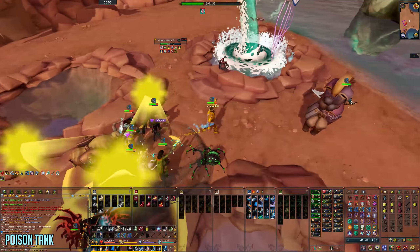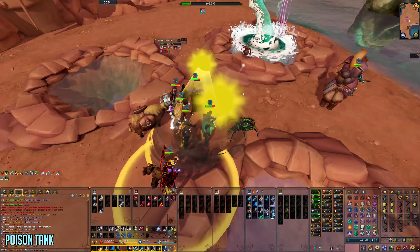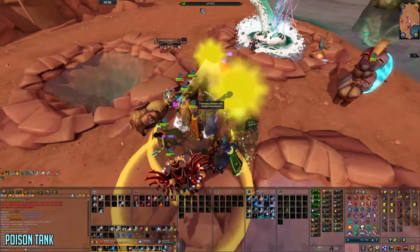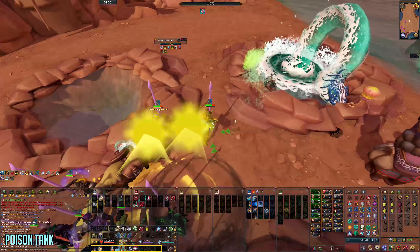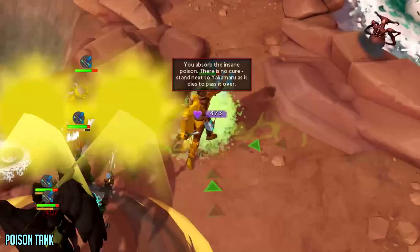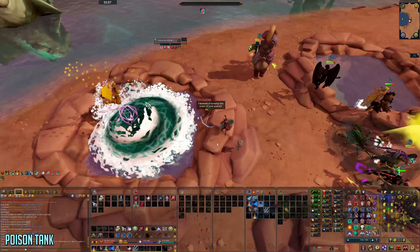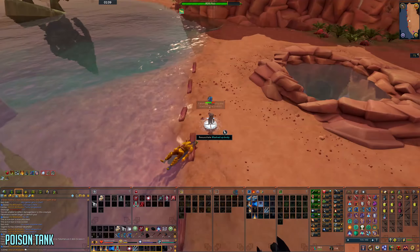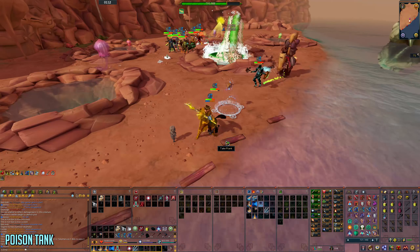As poison tank, you want to stand on the poison spot, tank the poison, go into melee distance, pray magic, and get eaten by Yakimaru, then get revived by CPR. On the ground you'll see a green arrow-type marker. You get munched by Yakimaru and thrown on the beach where CPR revives you. You'll have to do this a total of four times until mirage phase starts, where it becomes a different role.